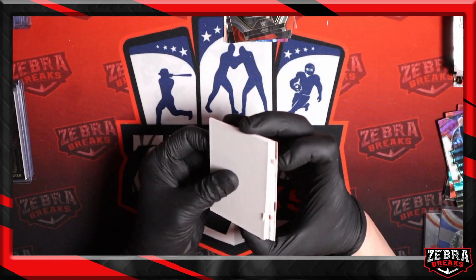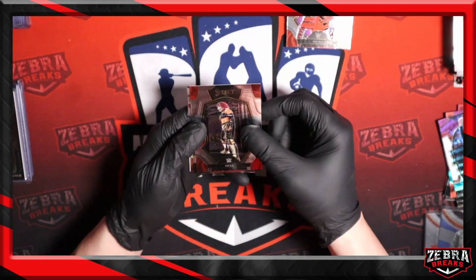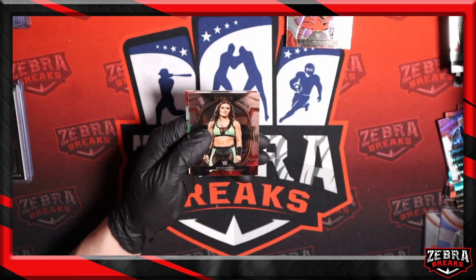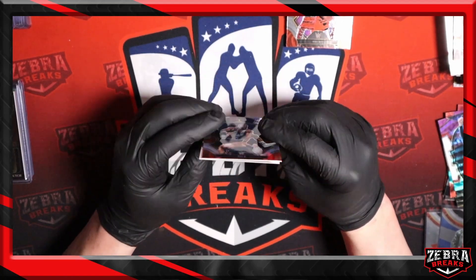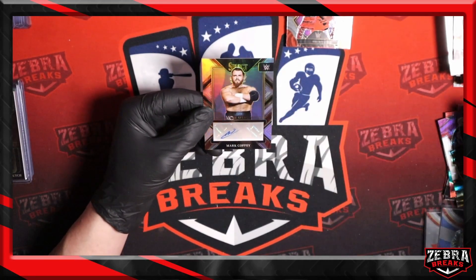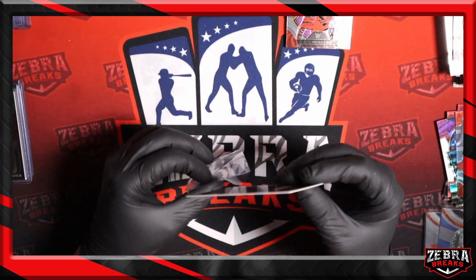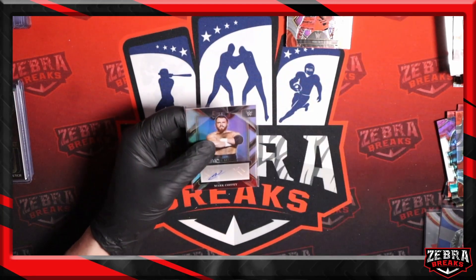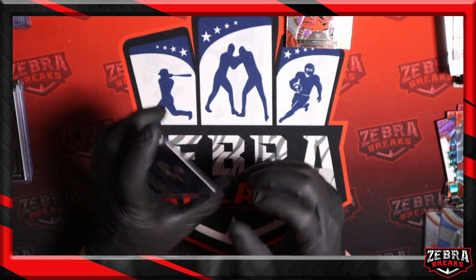Behind this is going to be our redemption — we'll save that. Asuka, Axiom, Katana Chance, Big E silver premier level. And behind that — Mark Coffey Gallus silver auto. I like how they did the silver base autos as silver autos this year in Select.